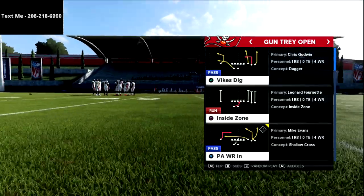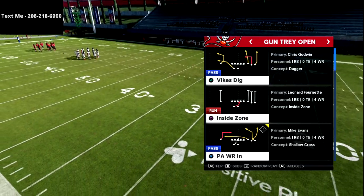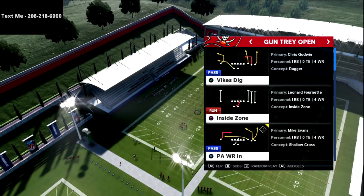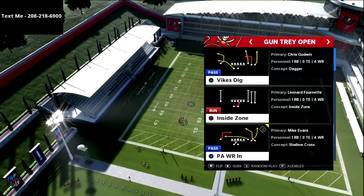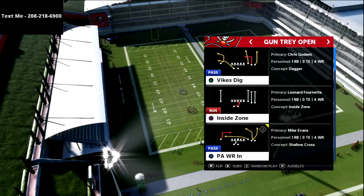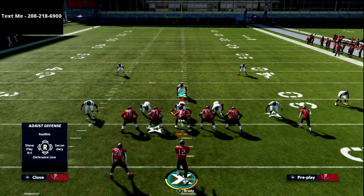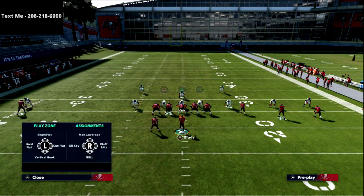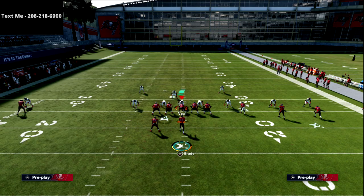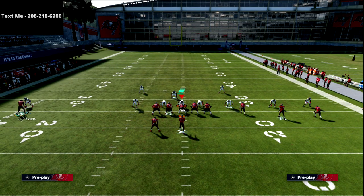I'm going to put a link to it down in the description. We're talking today about PA Wide Receiver — this used to be one of the most effective plays in Madden for years and it's still really, really good. It's the concept we're going to use to get a one-play touchdown against Cover 3. We're going to go to this setup when we know that they're running a lot of Mabel. If they're running a lot of Mabel, this is the play I love to go to, and you have to be on the short side to be able to run this.